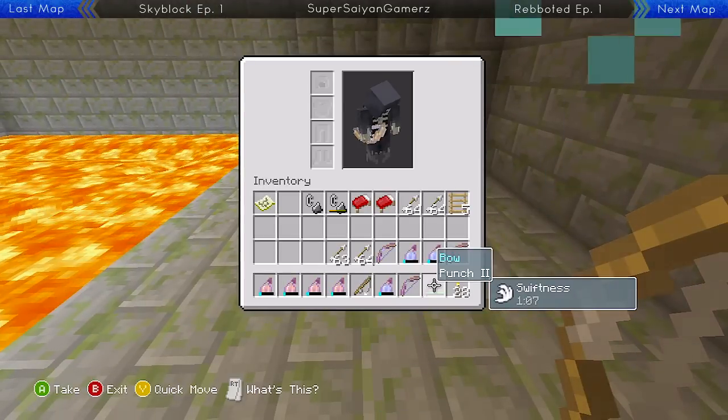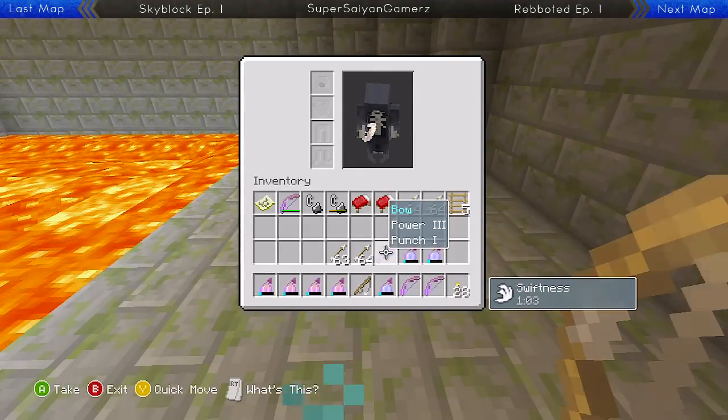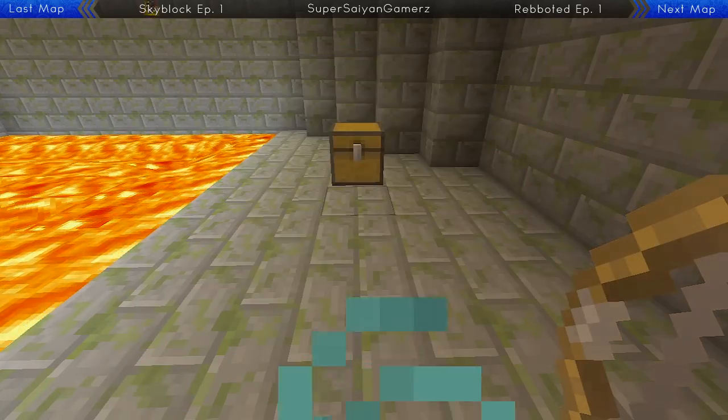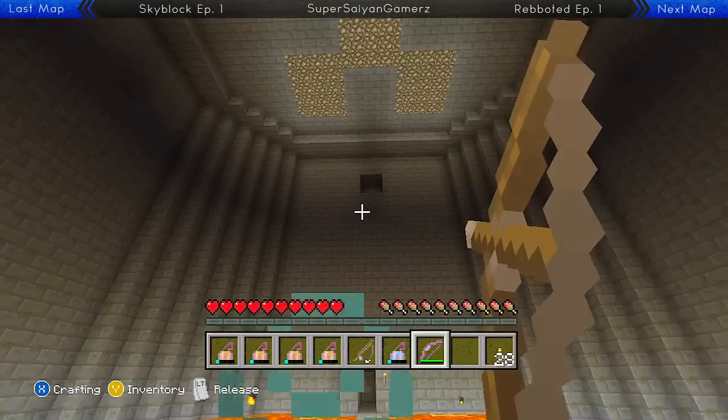More arrows, why not? So we got Punch Two — that's kinda worthless. Power Three. And Power Four. I don't know why I care. Honestly, I don't.